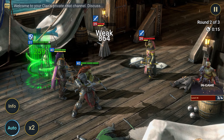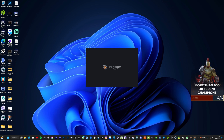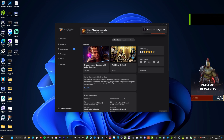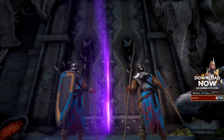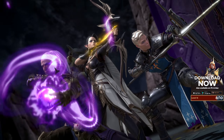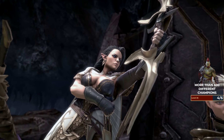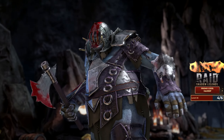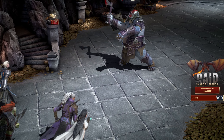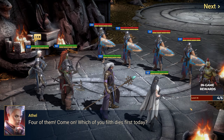All you need to do is click on the link in the description, and this will take you through the download process. The game will run the client called Plarium Play. Once the game is downloaded, open the installer and follow the on-screen instructions to install the game on your PC. Once installed, open it up and you'll be greeted by the game's intro cinematic.